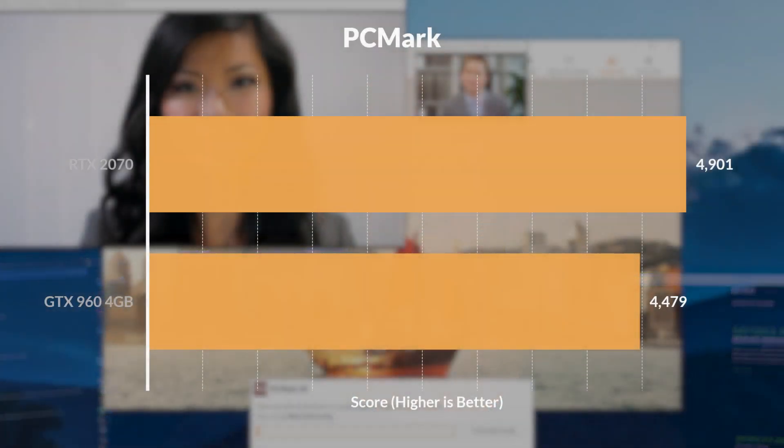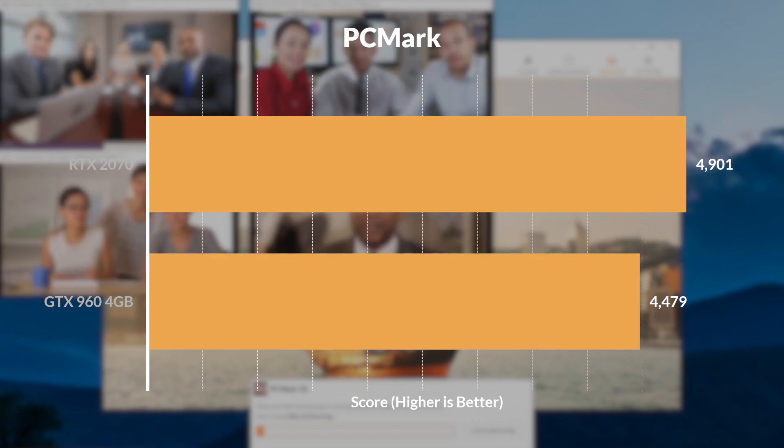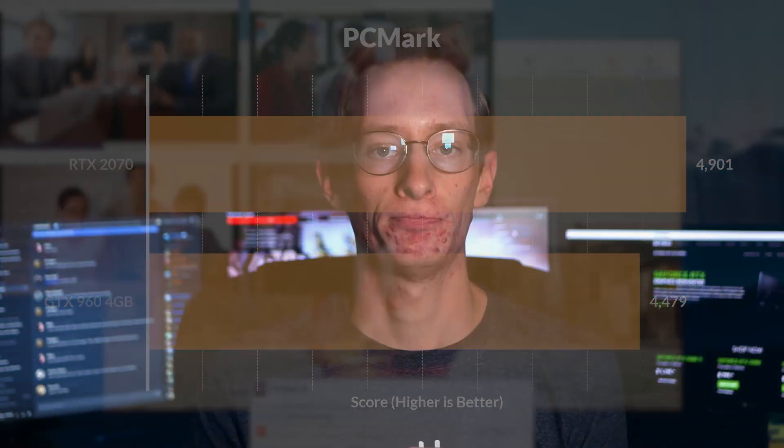With PCMark, which is testing general PC use, we saw a solid 900 point increase between our two GPUs. That increase isn't significant, but it's actually bigger than I was expecting since faster storage, more RAM, and a faster CPU have a bigger impact on the type of things that PCMark tests, such as web browsing and video chat. Either way, it's a welcome improvement.